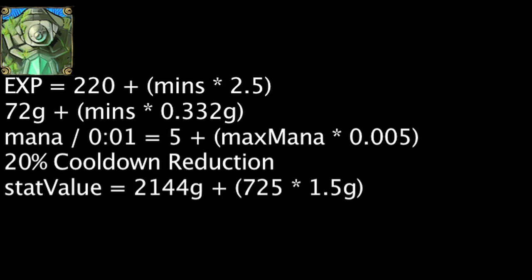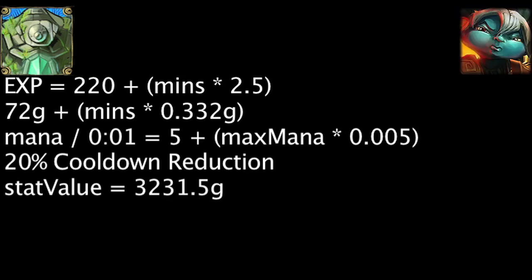On the champion with the lowest level 18 mana in the game, Poppy, the buff will have a value of 3,231.5 gold.